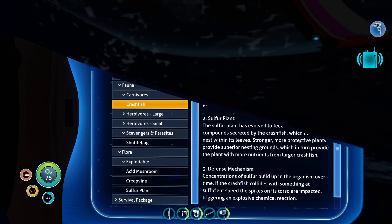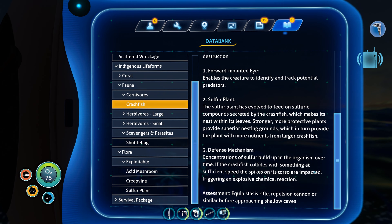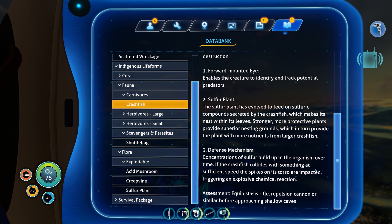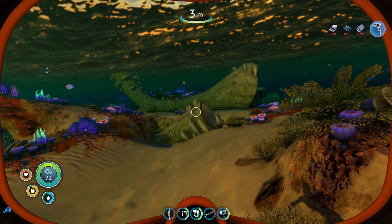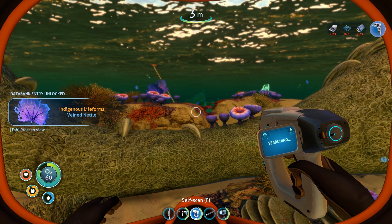Apparently we can scan this — scattered wreckage. Analysis confirms this wreckage is from the Aurora. Outer layers of the material have oxidized, suggesting it's been heated to over 1200 degrees Celsius. This pattern is consistent with hull disintegration during atmospheric entry. Salvage of intact portions of Altera vessels is prohibited at legal, moral, and technical levels. However, scraps such as these may be reclaimed for their titanium content at any Altera fabricator. And we didn't read the one on the crash fish either.